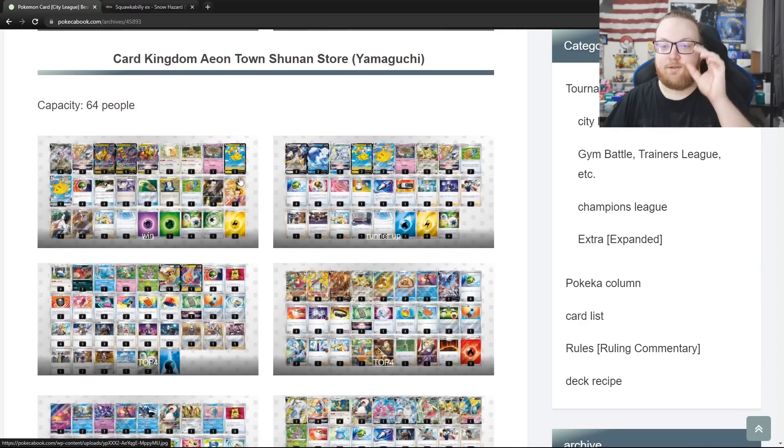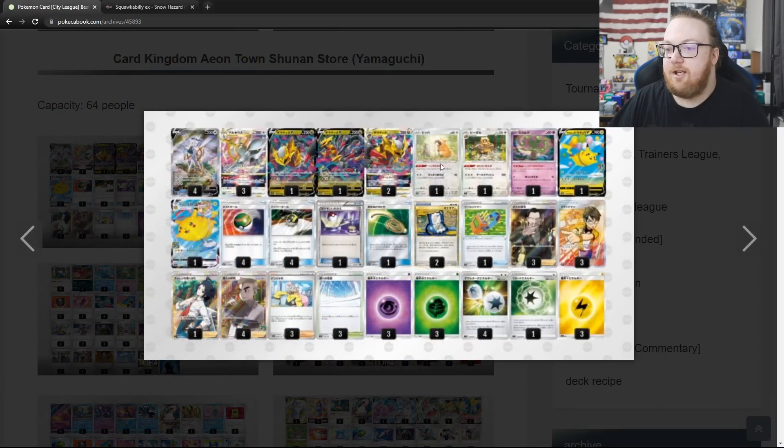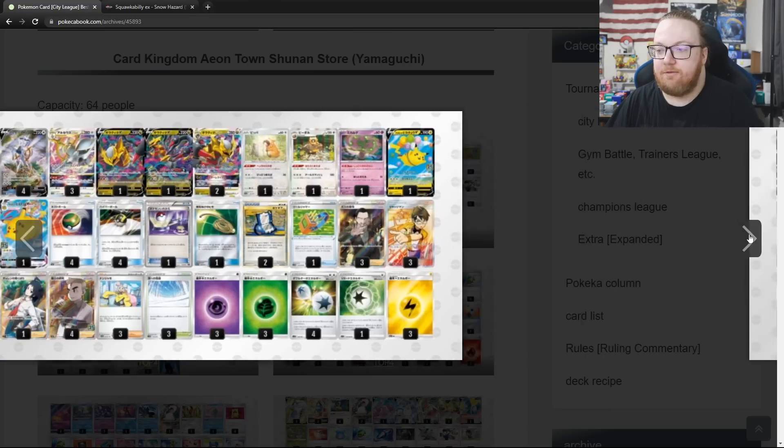On to the next tournament — this one is 64 people, and Arceus Giratina with Flying Pikachu won this event. There are 3 Ionos, so heavy Iono, Path to the Peak, and also 3 Judge. That's 6 shuffle-your-opponent's-hand supporters plus 3 Paths. And then the Spirit Tomb shuts off basic V abilities. So Arceus decks are looking as strong as ever.